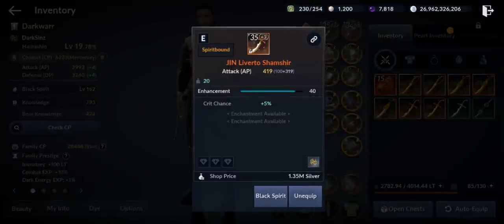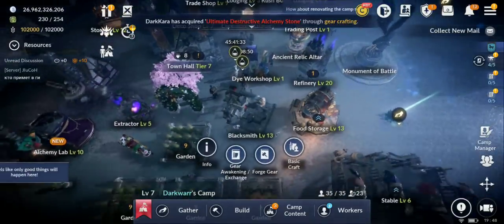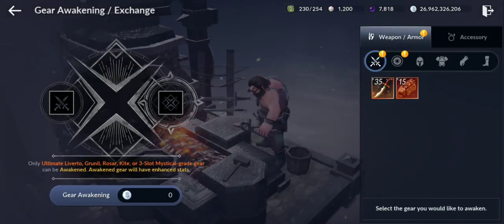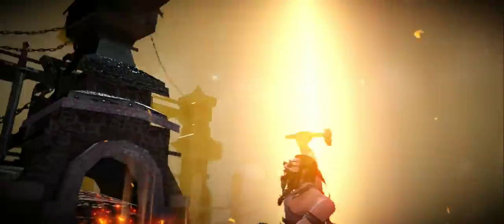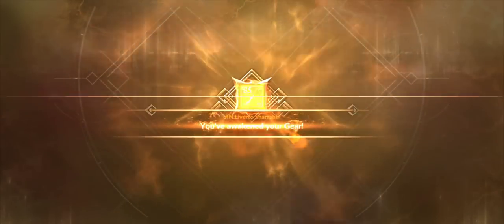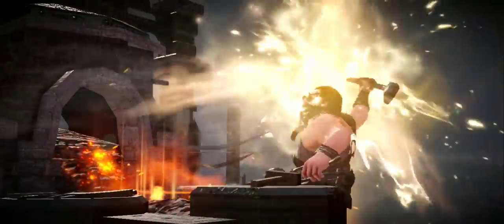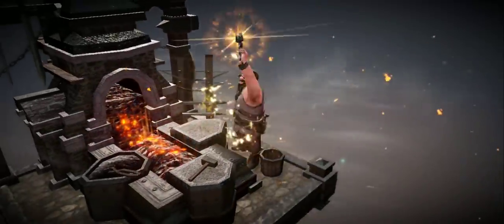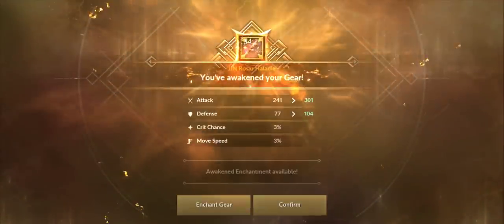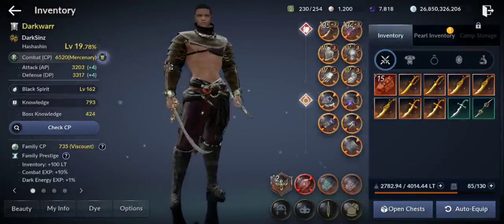Now we can also awaken — gear awakening. That costs 60 million, bye bye. Then I'm gonna try to get them to level 40 also. Once I get these two hopefully both to level 40, I might do some awaken enhancement. And then I'm gonna show you guys how I will get to level 60. What's our CP right now? 6,520 guys — not bad, that's a nice CP boost.